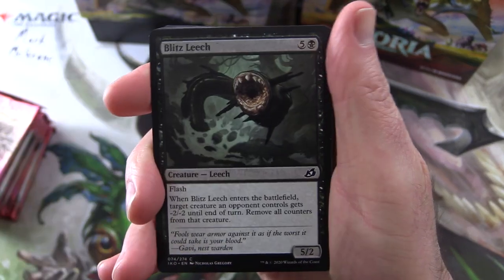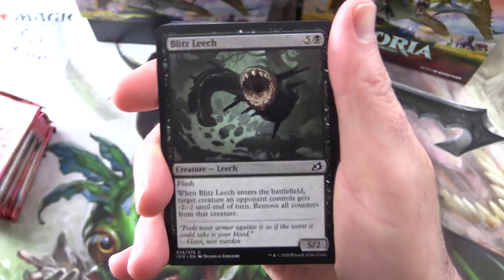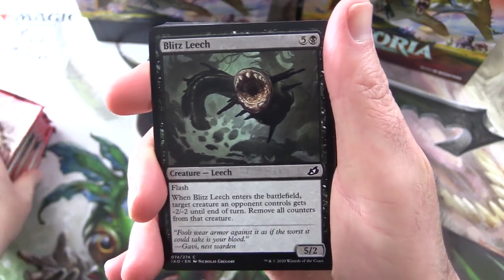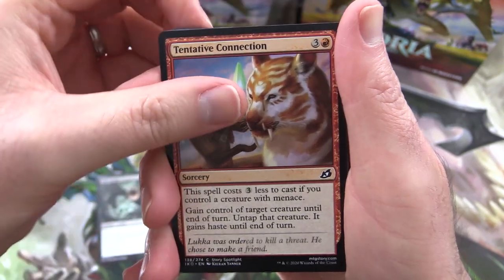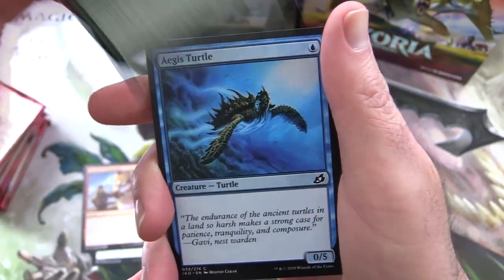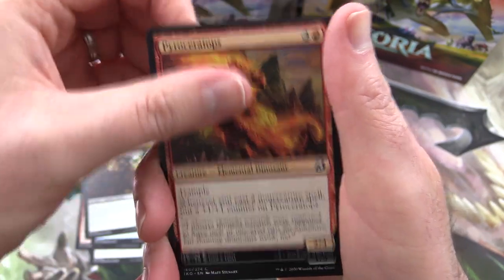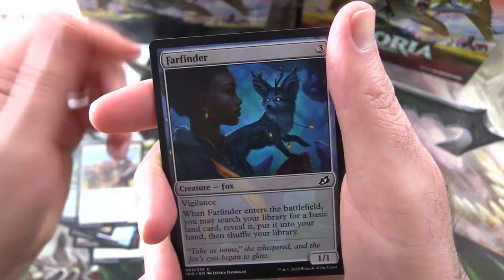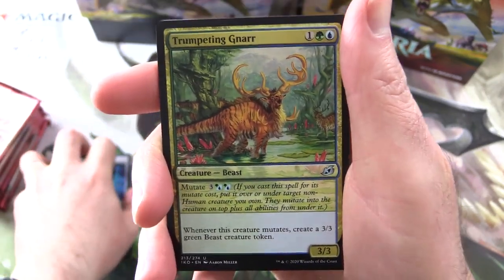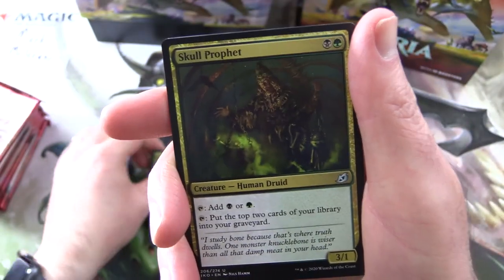Let's boost that exposure a little bit, get some nice brightness here. We have a Blitz Leech — a delightful creature indeed. Tentative Connection, Greater Sandworm, Aegis Turtle, Whisper Squad, Pyro Ceratops, Humble Naturalist, Perimeter Sergeant, Fire Finder. And the uncommon is Trumpeting Gnar — and if you ever wondered what a Gnar was, there you go.